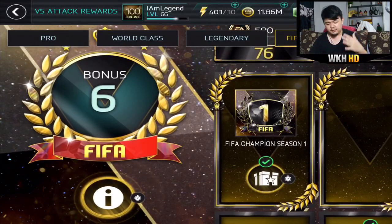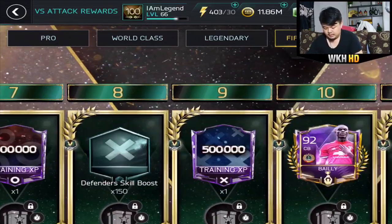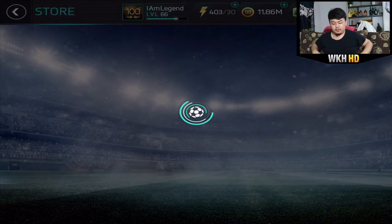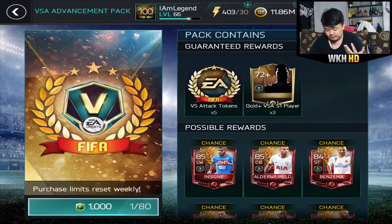Yo, what's up guys, SurrogiJay is back again. As you can see, I'm currently in bonus 6, so I need 10 more to reach 7, and buy-in is around 10. What I'm gonna do right now is open those VSA advancement packs — I'm gonna try to open as many as I can till I reach bonus 10, just to get Eric Bailly. Let's get into it. VSA advancement packs: 5 VSA tokens and 3 gold or better VSA season 1 players.